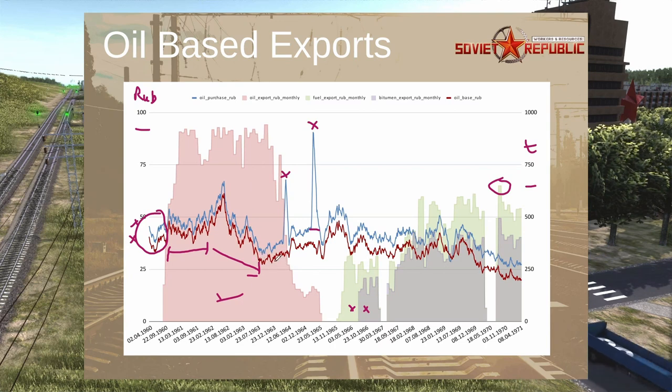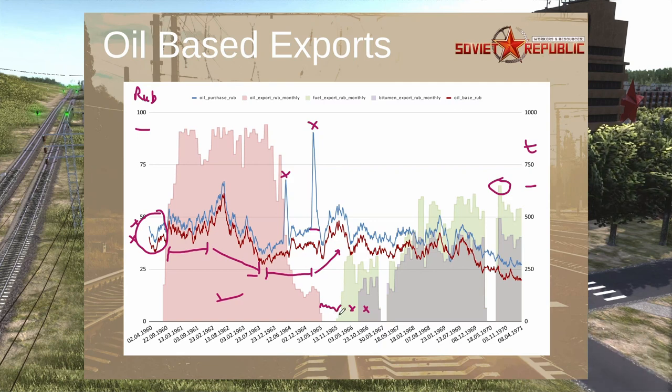The oil price is volatile by itself — the game simulates global market activity, and compared to crop prices, oil is super volatile. We have a period of stability, then a phase that may correspond to when I built the refinery and was filling my own fuel and bitumen storages, so oil exports went to zero and prices had time to recover. After the refinery came online, you can see small price changes, but not massive ones. Overall, we return to a phase of stability.